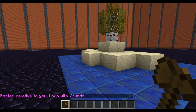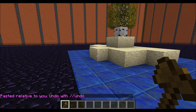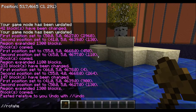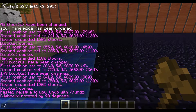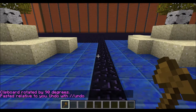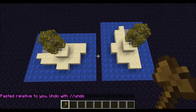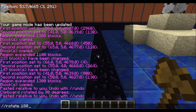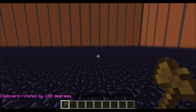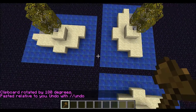If you have something copied in your clipboard, not only can you do slash slash paste, but you can also rotate it using slash slash rotate and then the amount of degrees that you want. So now my clipboard is 90 degrees rotated to the right. I can do slash slash paste and you'll see that it's the same thing but rotated 90 degrees. Same thing with slash slash rotate 180 — it'll flip it around backwards. Notice it's always staying relative to my position.